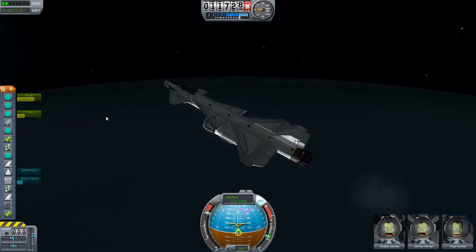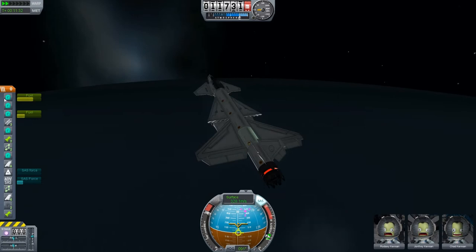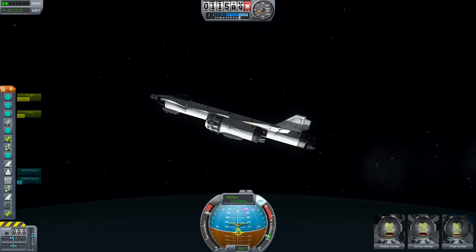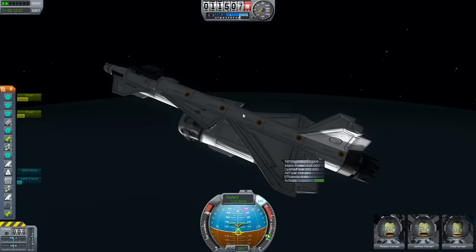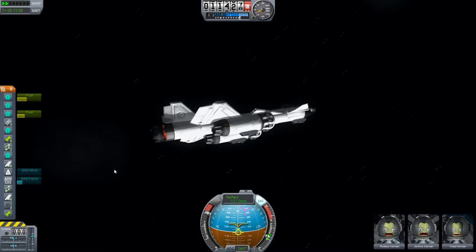I just noticed something — my two engines on the side, they're not using the fuel canisters that they have. Because they're full. They're actually using — or they used, before I turned them off — this one right here. Which is interesting. There's a little bit of a problem with the engines and fuel, and there needs to be a way where you can directly tell the engine to only take the fuel canister you have set for it. Because I don't know how it took power from this tank — it's not connected. I'll figure it out after, in the hangar.